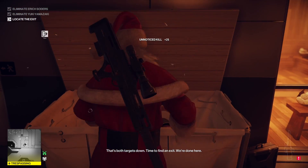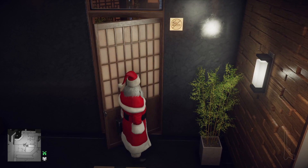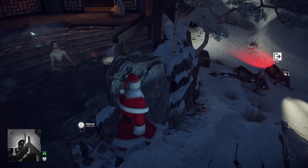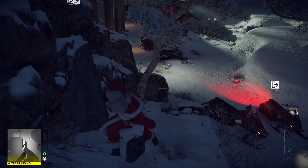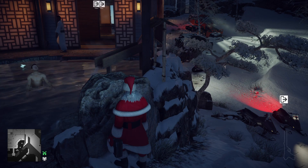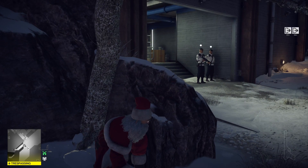That's both targets down — time to find an exit, we're done here. The easiest way to get out is to go down the little hill right here outside the hot spring, but there are two patrolling guards. The first time I tried this I had finished the whole thing and got caught right here — I was highly upset. I told you in Paris to mind your business! Just relax and let these two guards go back on their patrol.